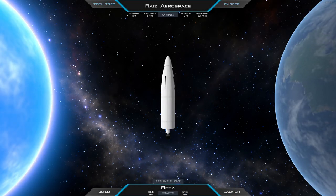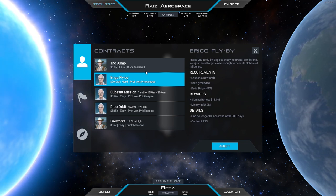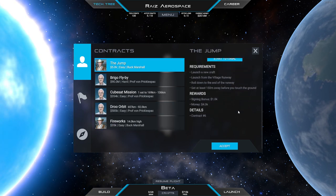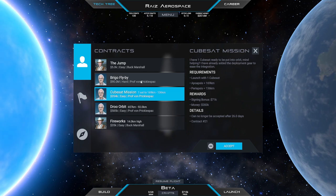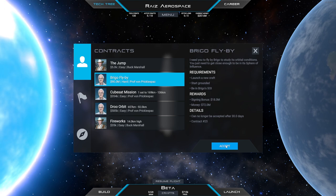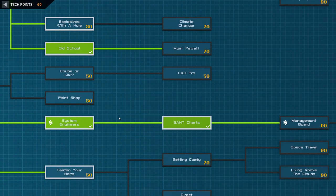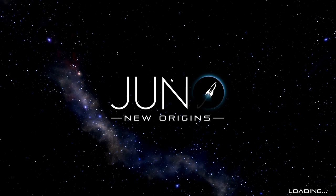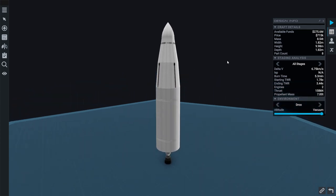Now we're rolling in dough. What are they going to give us to do now? Brigo flyby — really? We might as well knock it out. We actually took 4.1 days so far in career mode. We can still do these things. We got a lot of tech points, so maybe we can unlock maneuver nodes this time and make things different. We've got maneuver nodes! And we should get batteries. But we can't get solar panels just yet. Otherwise we're going with the same rocket, just using maneuver nodes.